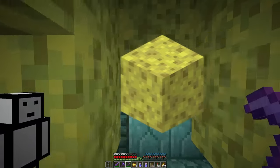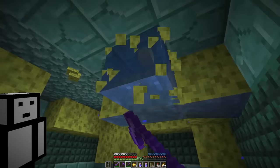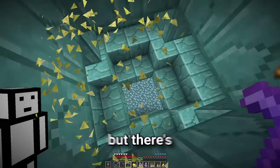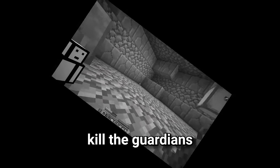There's sponges here. If we start mining them, maybe we can get them before the elder guardian gets us. That's all of them, but there's got to be some more in here. Okay, yeah, we need to kill the guardians.